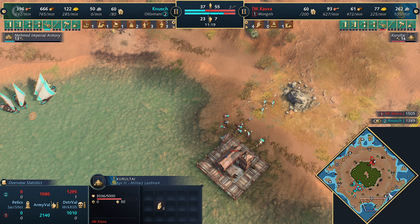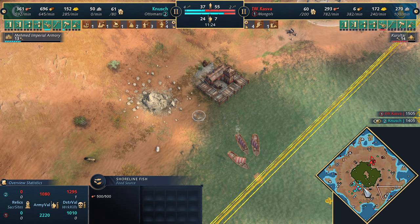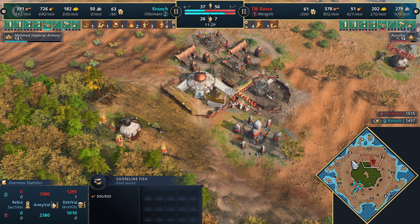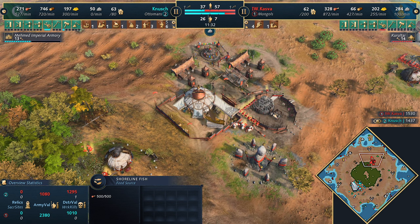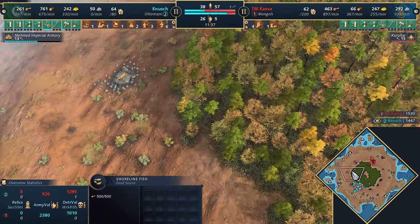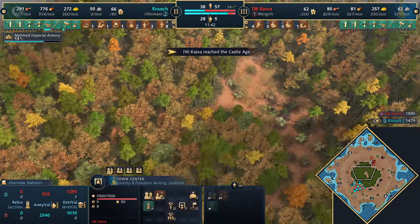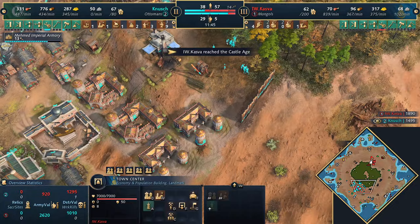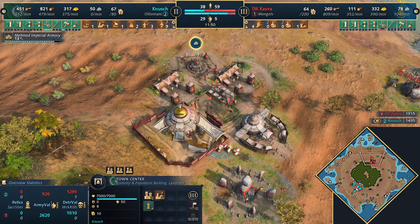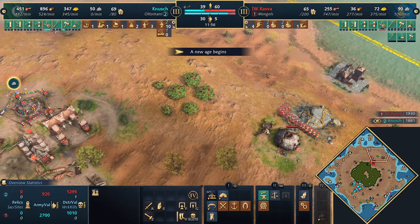It's a limited-time eco - once the fish are gone, they're gone. Lots of food coming in. Kazva is quite far ahead on village count, but kind of struggling on military numbers to keep up. On this map though, you're quite far away from each other - it's a long distance to travel, like Hideout. It's actually a bit longer than Hideout, but you have to go the long way around. With Castle Age in, that's nice for Kazva to upgrade his units - maybe the veterancy for the Keshiks.